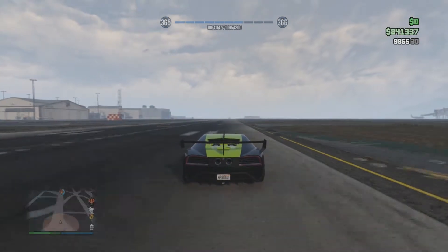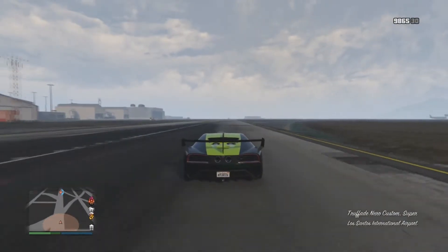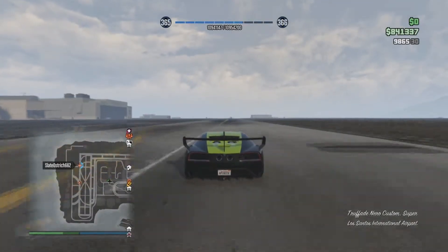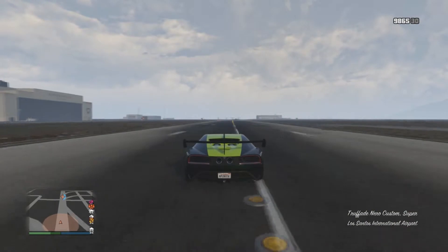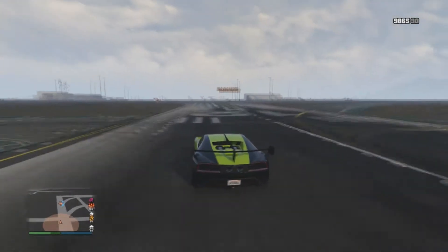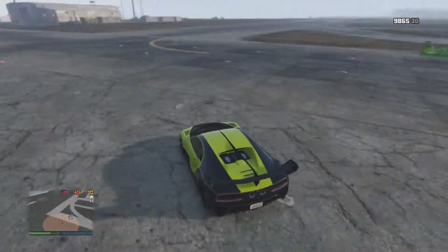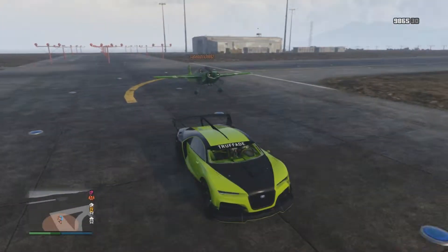The exhaust on this car looks cool — I like the placement, but I kind of wish they were below the license plate, or maybe the license plate was a bit higher and then the exhaust right there. It's just a minor thing I don't love, but this thing still looks really cool.